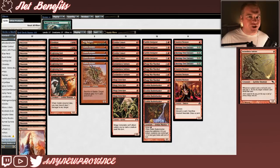Finally, we have Intimidator Initiate, which helps keep damage going to our opponent's face. It costs one red mana for a 1/1 Goblin Shaman, and whenever a player casts a red spell, you may pay one generic mana — if you do, target creature can't block this turn.